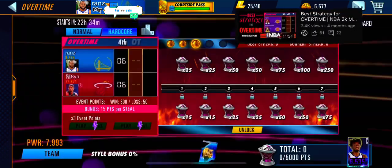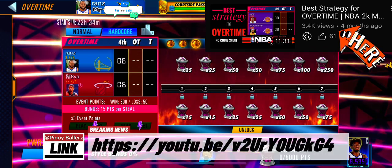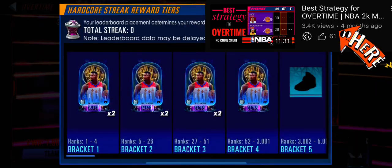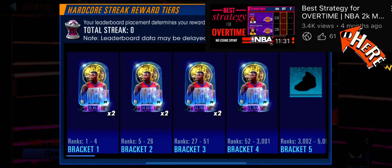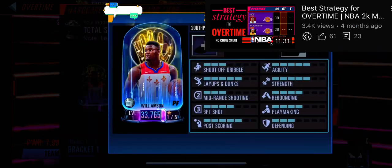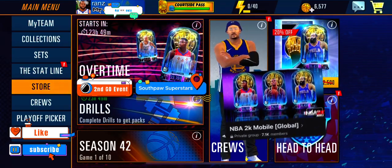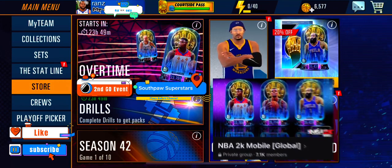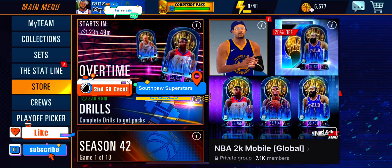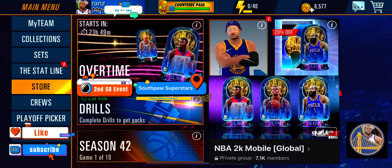Still looking for other players? Hit the store as the packs are now on sale — take advantage of this. Want the best strategy for Overtime? Watch this video. Everything you need to reach the streak and a guaranteed Zion before the event ends is in this video. Good luck, and let's get Zion Williamson!